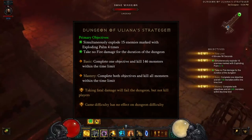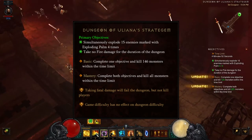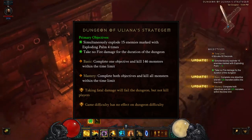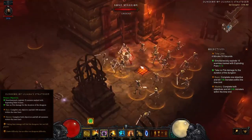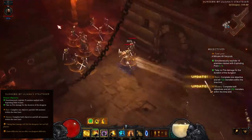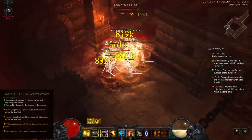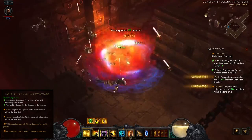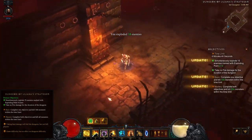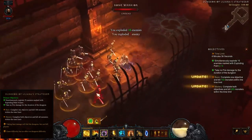Now let's go over the dungeon objectives. The first primary dungeon objective is to simultaneously explode 15 enemies marked with Exploding Palm 4 times. To achieve this objective, you'll look for larger packs of monsters, use Cyclone Strike to group them up tightly, and then start attacking with Crippling Wave. Every third hit will mark all the monsters surrounding you with Exploding Palm. After each one is marked, keep attacking with Crippling Wave, and once one enemy reaches zero health, Exploding Palm will detonate and the rest in the pack will die.